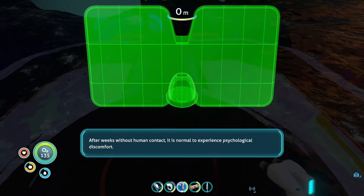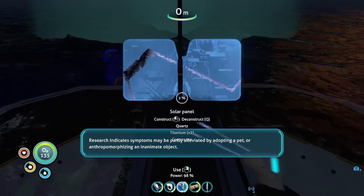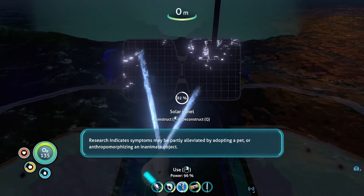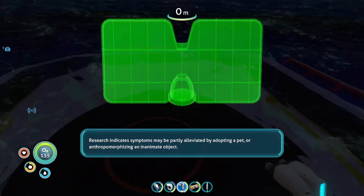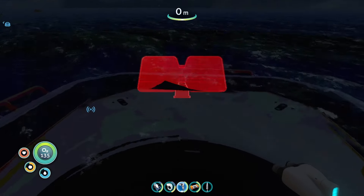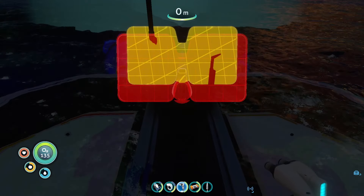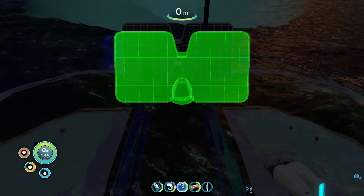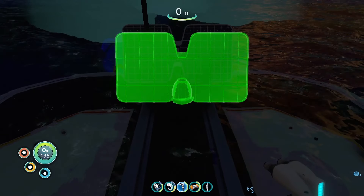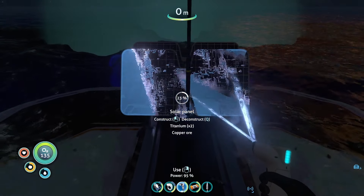Without human contact it is normal to experience psychological discomfort. Research indicates symptoms may be partly alleviated by adopting a pet or anthropomorphizing an inanimate object. We got a lot of resources. I will anthropomorphize you - PDA. I'm not good at names so that's gonna be your name.